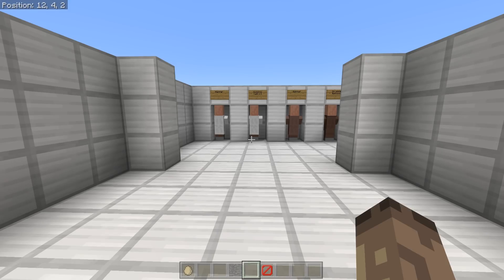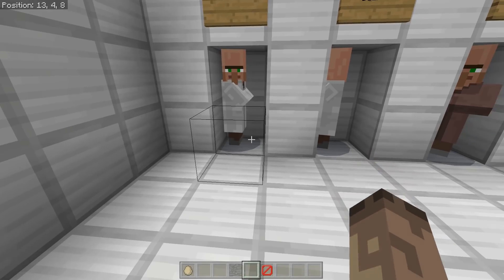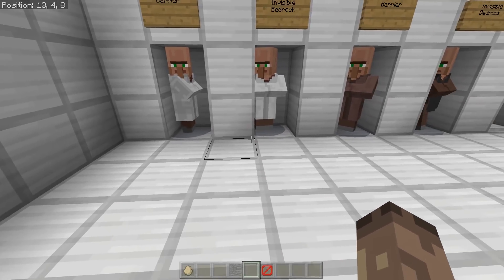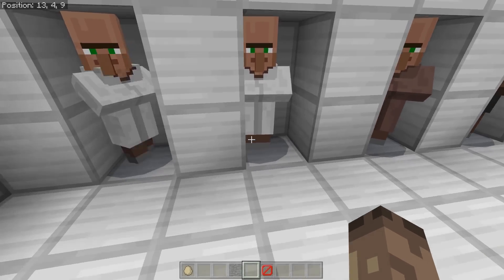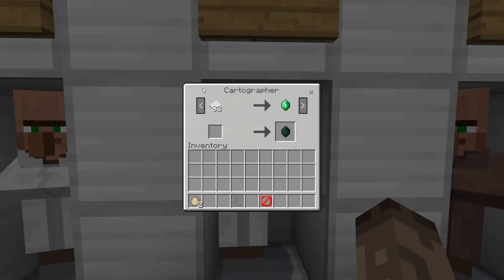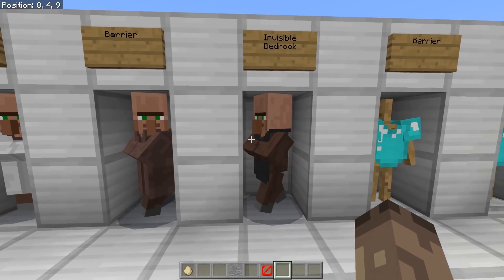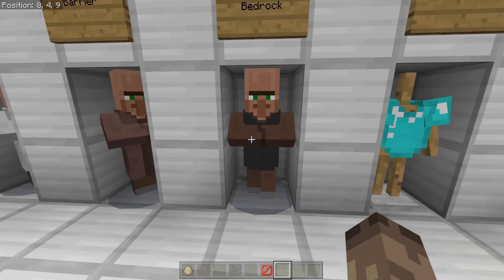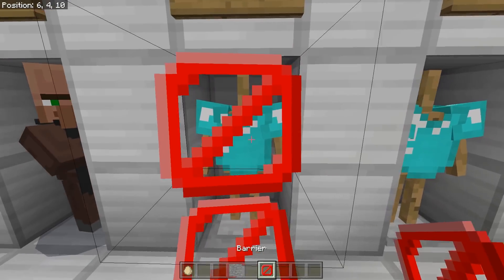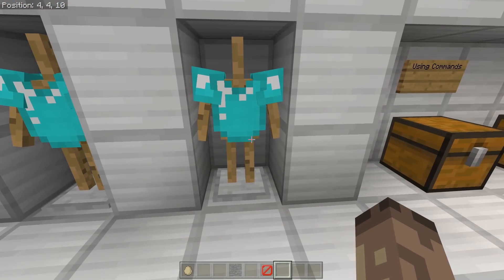These blocks are obviously used for protecting certain areas on your maps, and a lot of people use them to contain villagers — stopping them from coming out. You can still interact with the villager through barrier blocks. With invisible bedrock you also can't get out, and you can still interact with the villager. But the downside to barriers is that I can't grab items like armor through them — I'm clicking and I can't grab it — whereas with invisible bedrock I can.